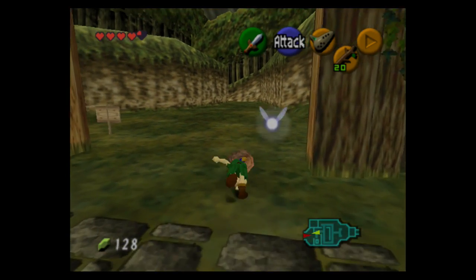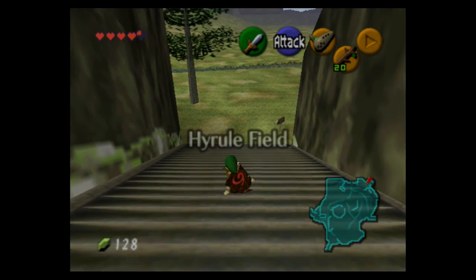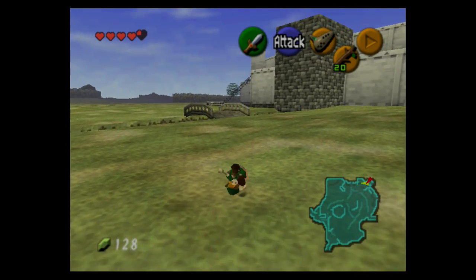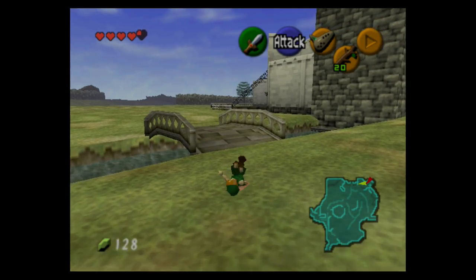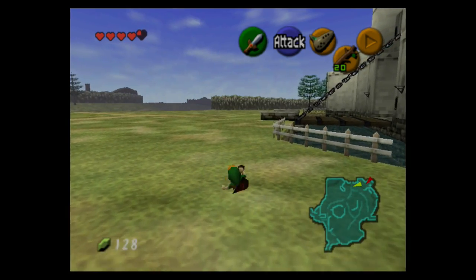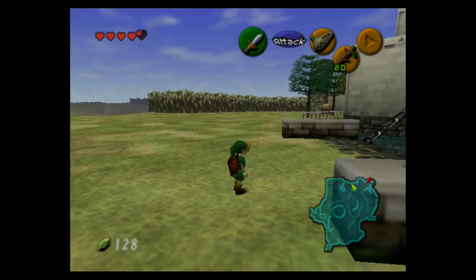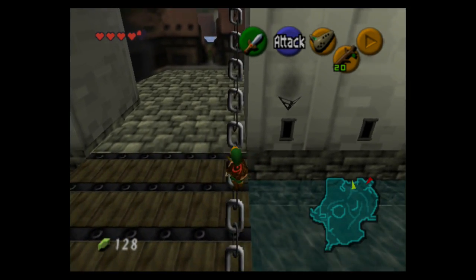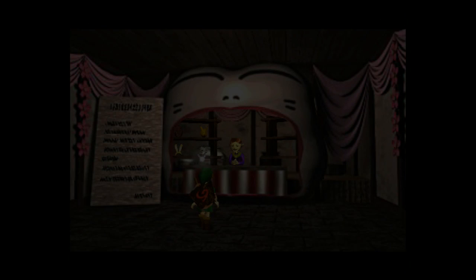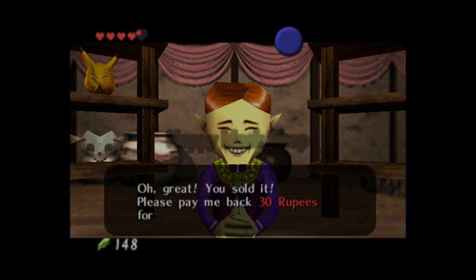Now we just have to make our way back to the happy mask shop, and this time I'm actually going to be showing some Hyrule field. The reason is because I wanted to show a little secret about collecting rupees — it's about this drawbridge. If you climb up the chain all the way to the top and jump off on the side towards the entrance, you'll get 20 invisible rupees and warp to the happy mask shop. No, I'm kidding — that was actually me editing.